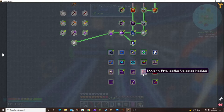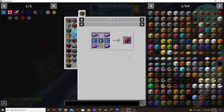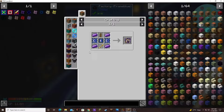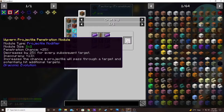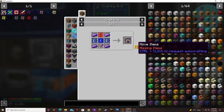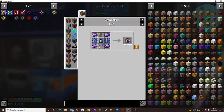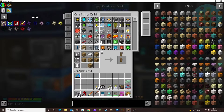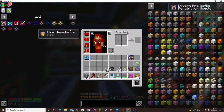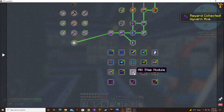Projectile velocity module — let's see if this is too terrible. It does take a potion. Let's check out projectile penetration module. That doesn't take a potion, so let's do that. Oh, with an axe! That's pretty cool. I don't want that though. What about this projectile gravity compensation one?